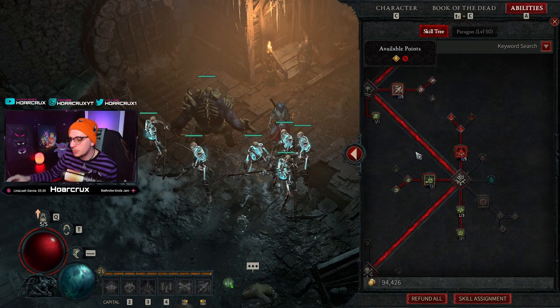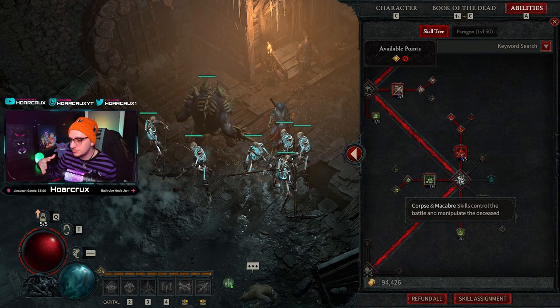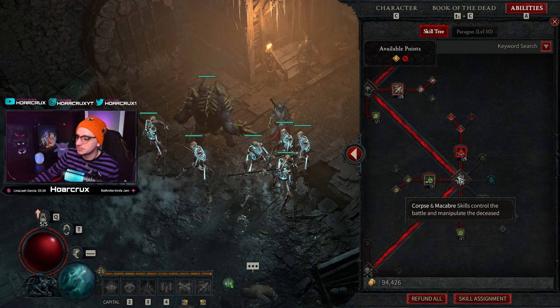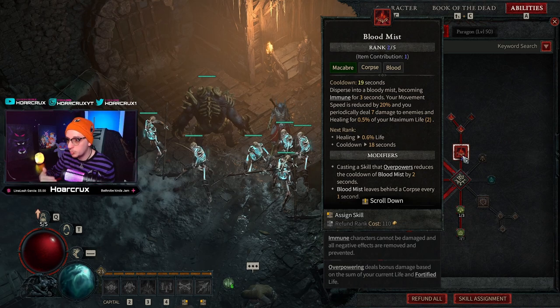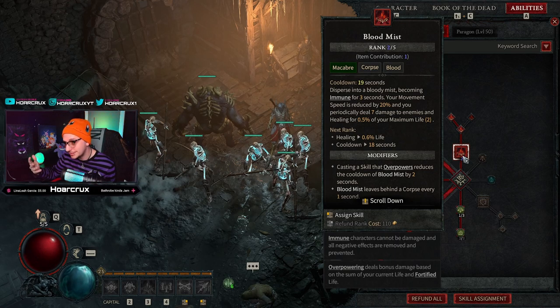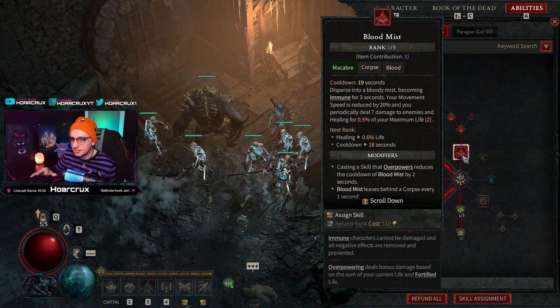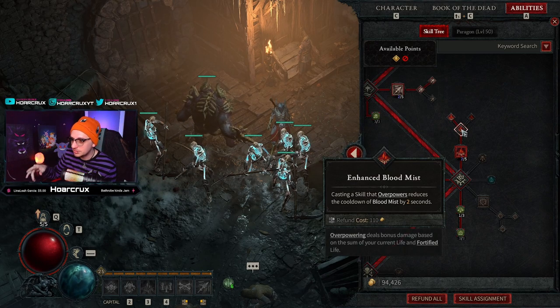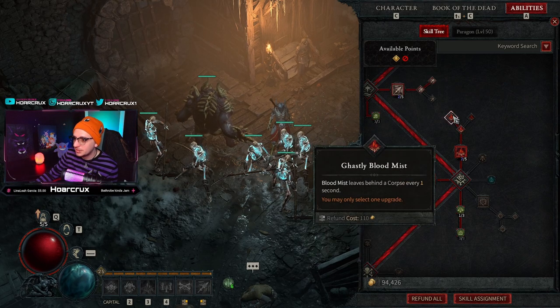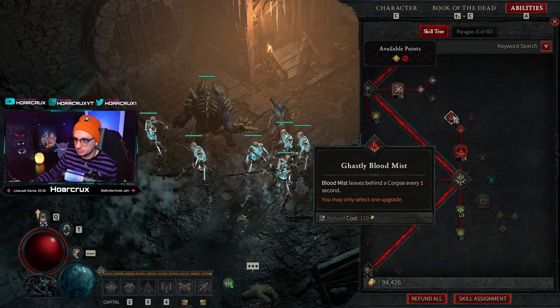Next is the most important part of the build. These are our Corpse and Macabre skills. You're going to skill Blood Mist. If you're unfamiliar, Blood Mist disperses you into a bloody mist, making you immune for three seconds — you're not going to take any damage. Your movement speed is reduced, but we're taking care of that with an Aspect. You'll take Enhanced Blood Mist and then Ghastly Blood Mist.